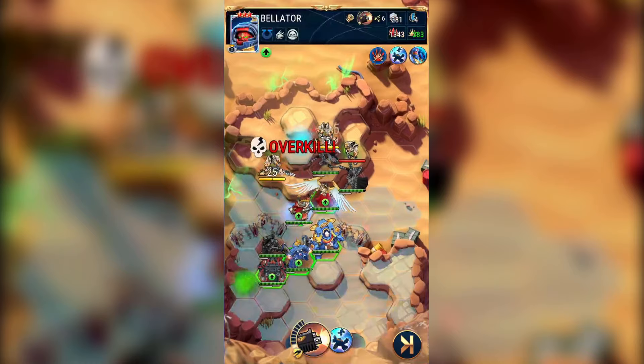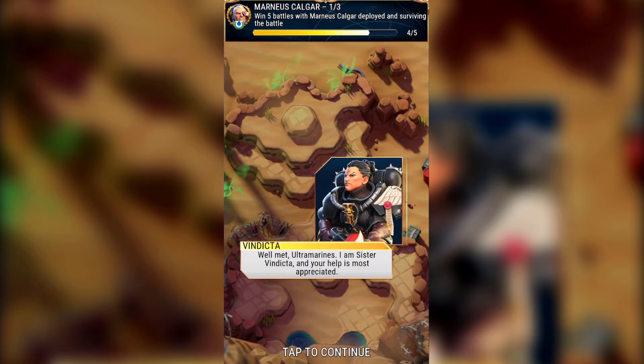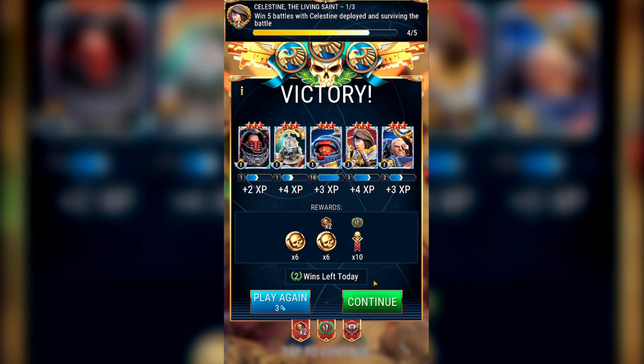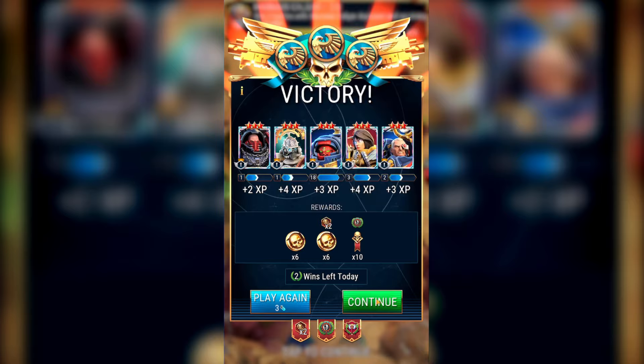Some people say it's a bad idea to do early missions for character release events as you get less points, but what they're missing is that you should look at how many Machine Spirit points you get per energy spent. For these missions you get 10 Machine Spirit points and spend 3 energy, giving you 3.33 repeating Machine Spirit points per energy — roughly the same for 3, 5, 6 or 10 energy missions. Definitely take advantage of the 3 energy missions, though you'll get less gold and no items.